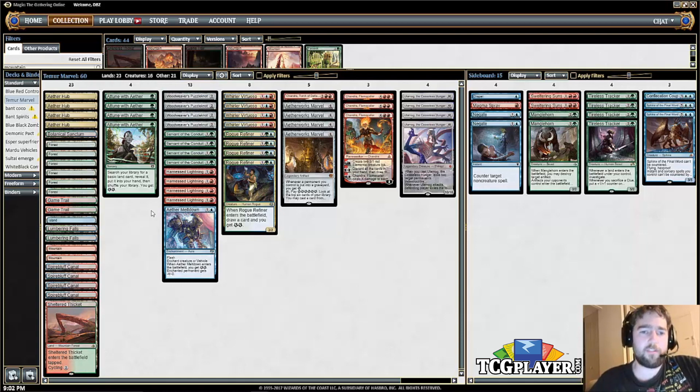One Aether Meltdown. This is nice against some of the vehicles decks like Mardu Vehicles. It's just a versatile removal spell that also gives you energy.